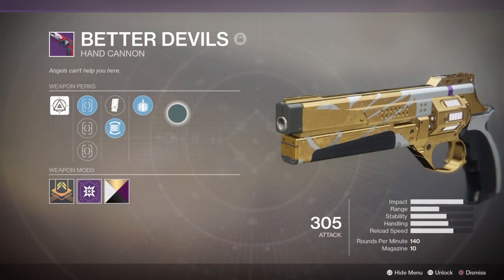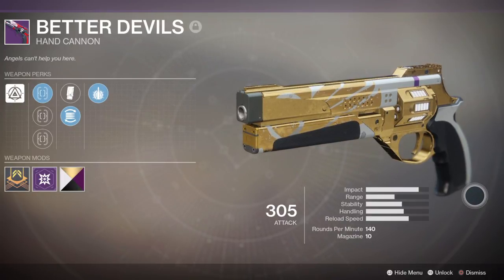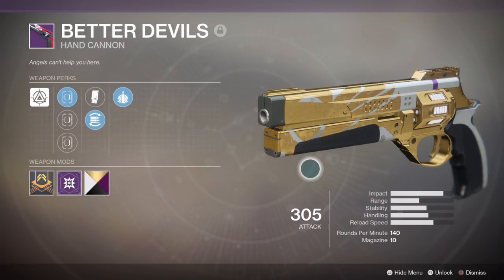My second choice is my favorite hand cannon in the entire game, the Better Devils. You can get this by completing or winning a Crucible match and from a Shaxx package. This thing is a beast — it's amazing, and it actually reminds me of the Fatebringer. The reason I fell in love with this hand cannon in the beta is because it had explosive rounds and it felt like a year-one hand cannon from Destiny 1.